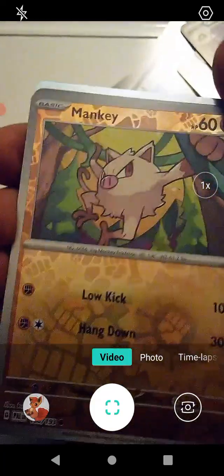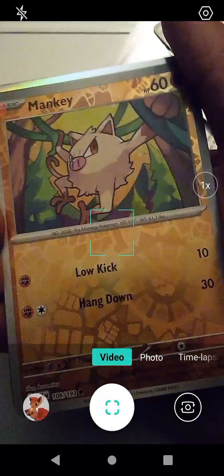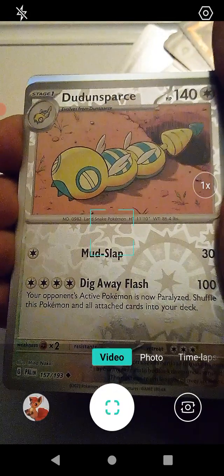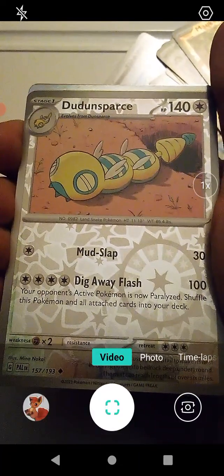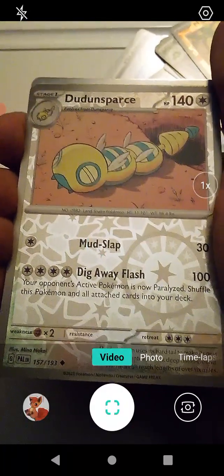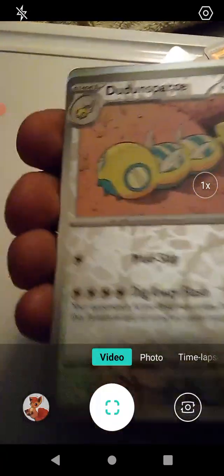This is a holographic card — this is Mankey with Low Kick and Hang Down. Gotta watch out for that low hanging fruit. Let's see, we have here... Dudunsparce. Someone got lucky and got... oh, that's just a two-segment Dudunsparce with Mud Slap and Dig Away Flash. And that is also a holographic card, by the way.